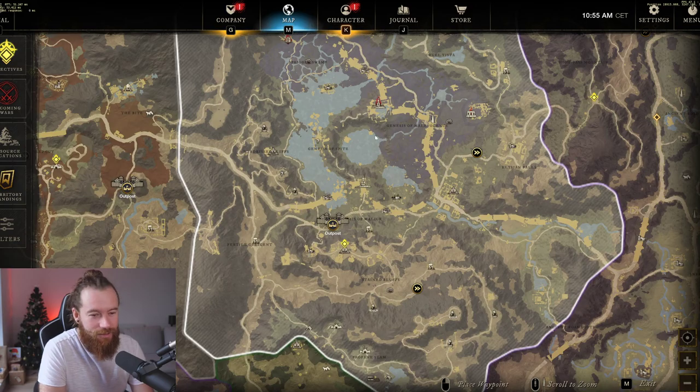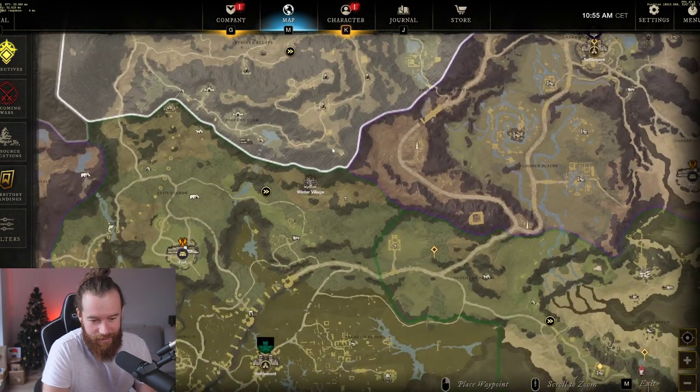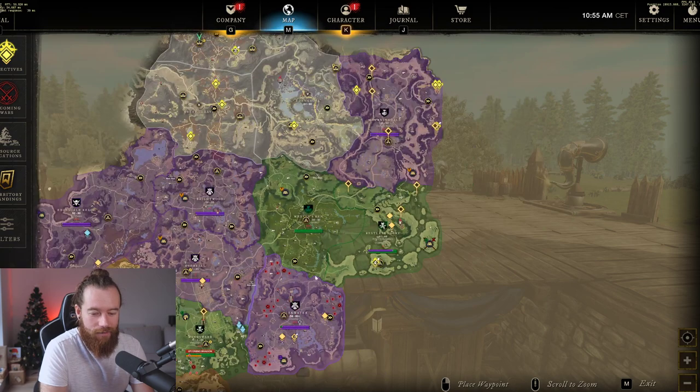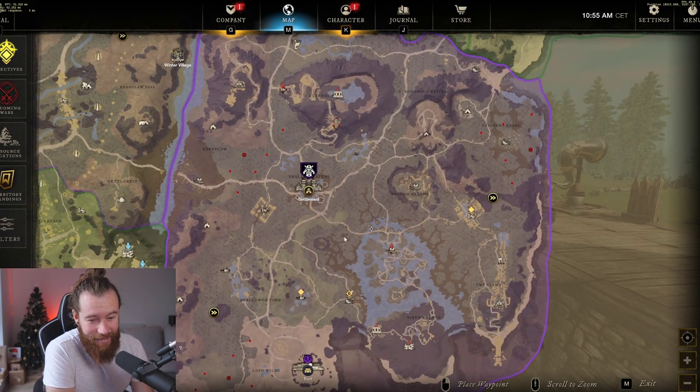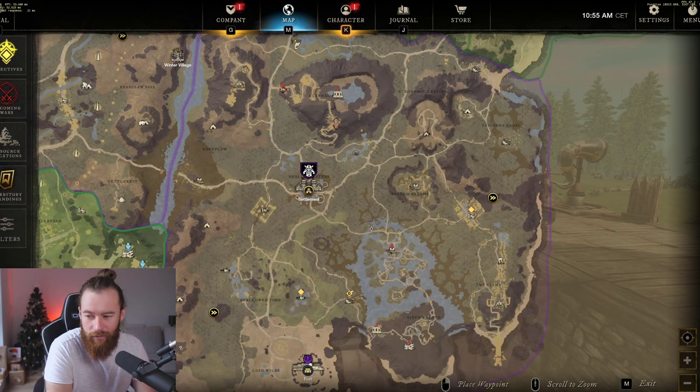Once you finish Malevolence, jump into the water afterwards to get your respawn, or if you've got a house, we head down to Reek Water. This is kind of the normal chest run as it were, but we're only focusing on the big chests.